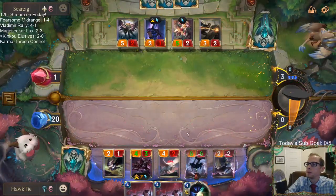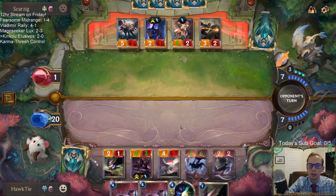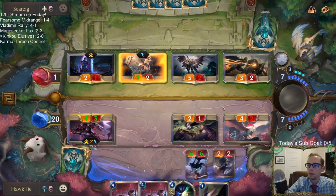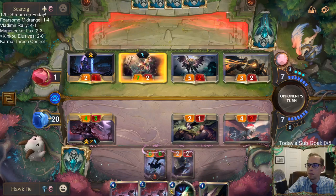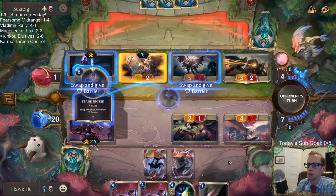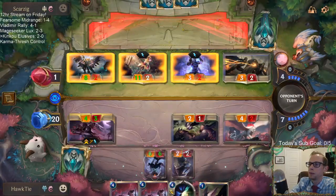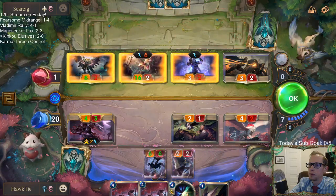They're down to 1. One little life. We'll take the 7 because we're at 20. Now we're taking 10 — or 11 — down to 16.